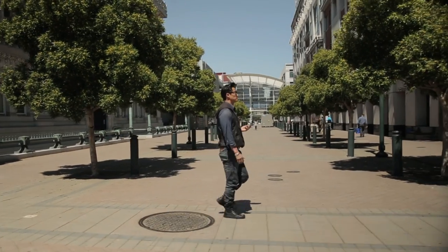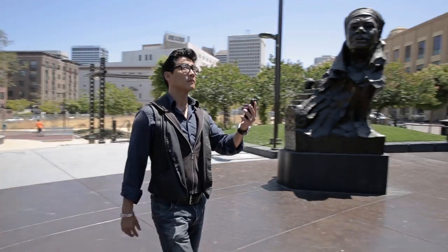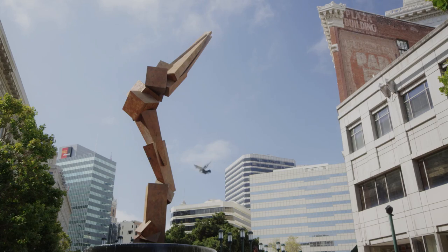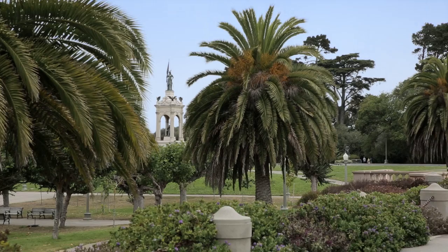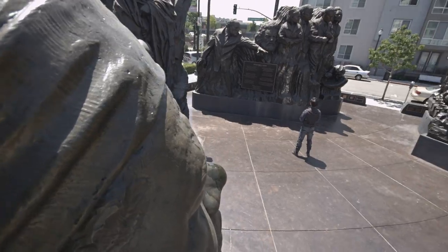You're going to different places discovering what's called portals. Portals are the central part of Ingress — they are real-world places, important places usually, places that have some kind of significance. They can be statues, murals, art, buildings, different structures that are interesting in some way to who we are as a people.